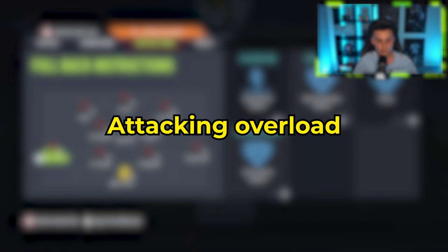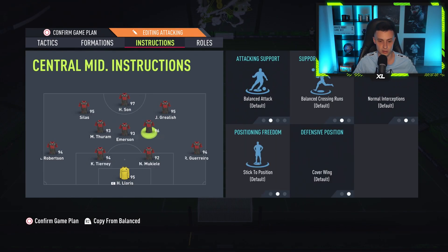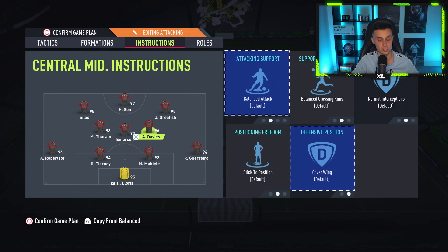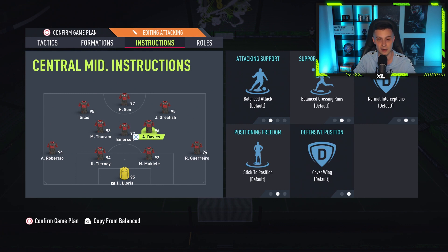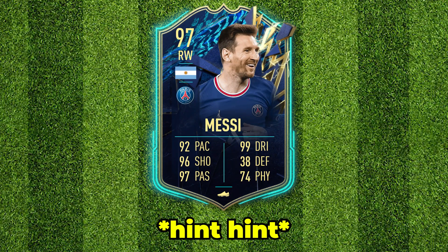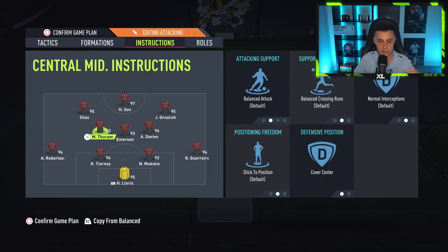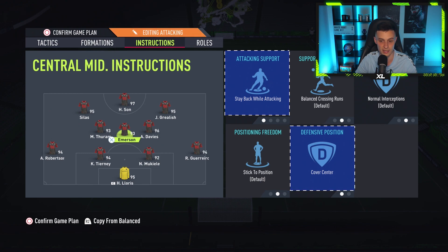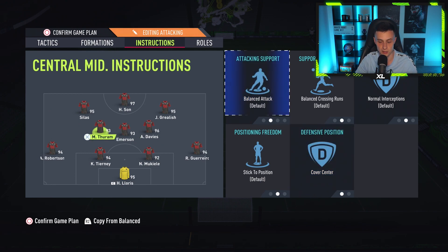The midfield three instructions: Alphonso Davies, my right center mid, is on balanced and cover wing. I recommend an attacker who can finesse here because they're going to arrive on the edge of the box a lot — if they've got a finesse shot you can crack a finesse from any angle, so a left-footed player with good finesse shots works very well. Your middle center midfielder is your destroyer, your DM, your tackler — he will be on stay back whilst attacking and cover center. His only job is to cover the center of the pitch. The left center midfielder is on balanced cover center.